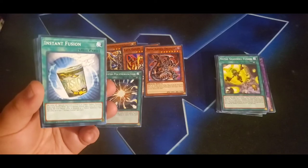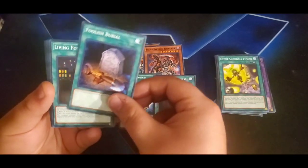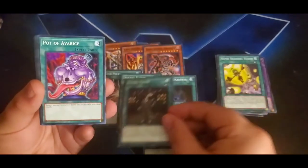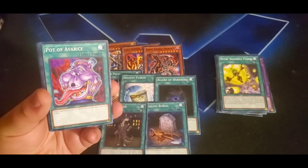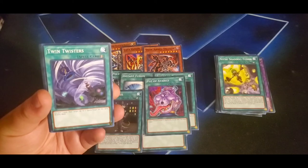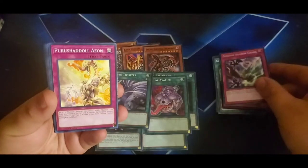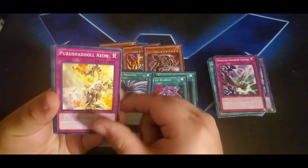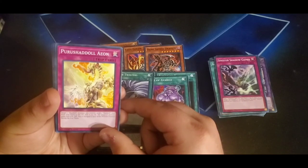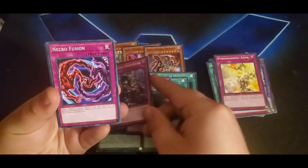We also get Allure of Darkness — an amazing staple card — Foolish Burial, you can't go wrong with that, Living Fossil which is really good if you play Zoodiac or anything like that, Pot of Avarice which is newly limited off the forbidden list so it's great to get here, Twin Twisters which is really good against backrow decks, and Lost Wind — another really good reprint — and Unending Nightmare, which could be really good.